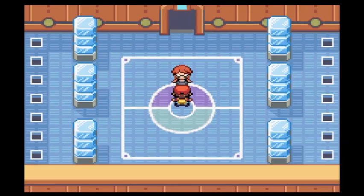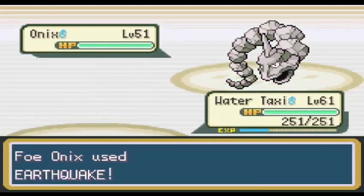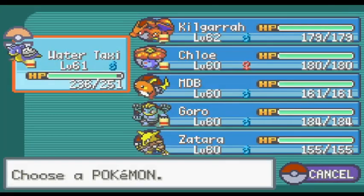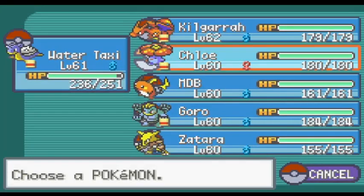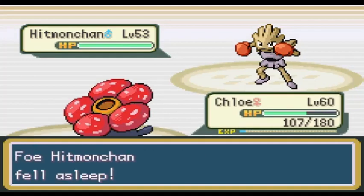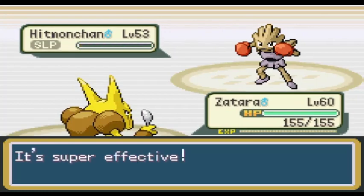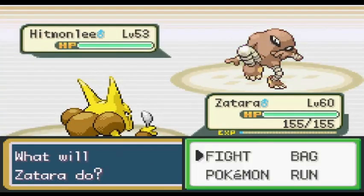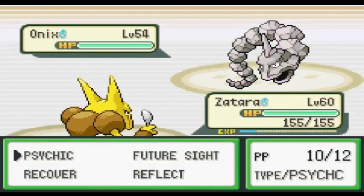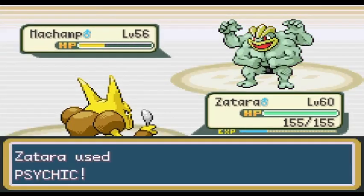I woke up my Lapras and healed Kilgara before proceeding to battle Bruno. Bruno sent out his first Onix, and I chose Water Taxi. Onix went for an Earthquake dealing a pathetic 30 damage before getting washed away by Surf. Hitmonchan came out next — expecting a Fighting move, I brought in Chloe to resist it. She took two Sky Uppercuts before putting Hitmonchan to sleep. I took the opportunity to bring out Zatara, and since Chloe was outsped by Hitmonchan, this swap was completely safe. Bruno is in trouble now — one Psychic easily dealt with Hitmonchan. Hitmonlee was sent out just to get taken out by a single Psychic. Onix was Bruno's next choice, and it fell after one Psychic hit. Last up is Machamp, who was also taken out by one Psychic.